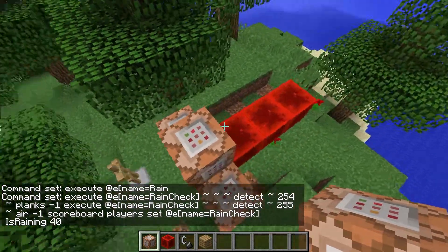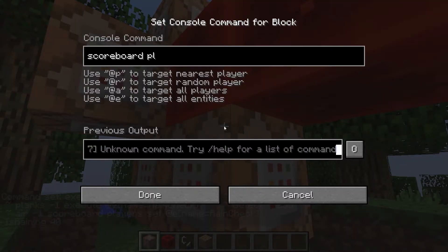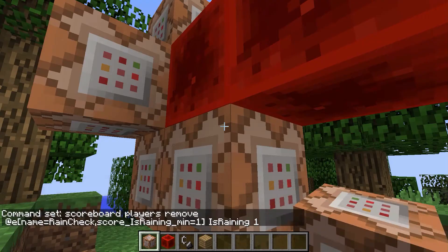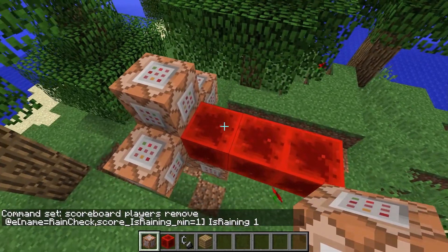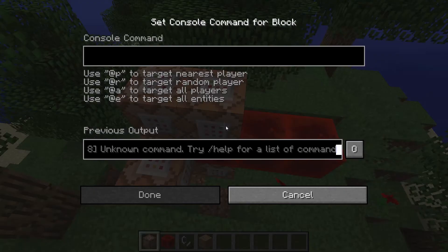We only run this command whenever there's planks underneath the fire. Then we detect air, and in case there's air there, we're going to assume that it's raining and set the score to 40. The next thing we're going to do is the countdown: scoreboard players remove at e name equals rain check, score is raining, min equals one. So whenever it's above one, we remove one from it. That means it will count down to zero and then stay at zero.